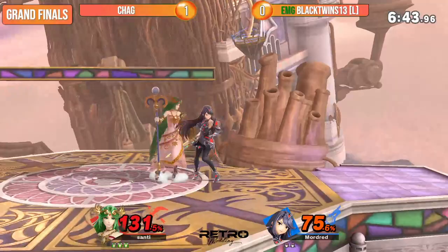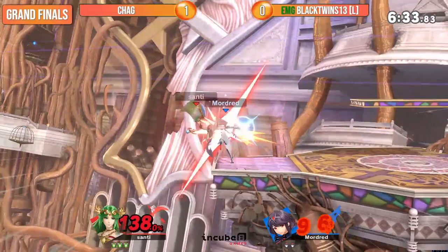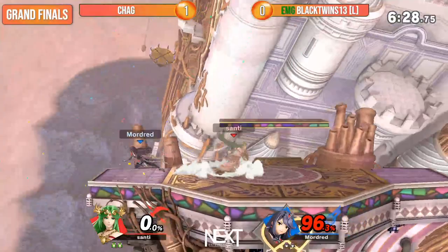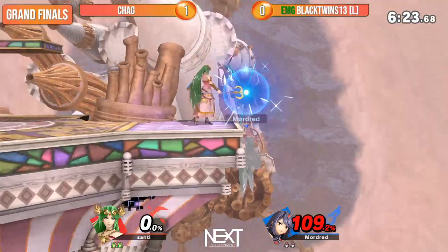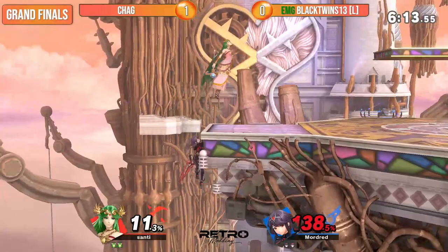Chag lays very patiently and Black Twins is trying to chip away damage before his stock is potentially taken. Much to the contrary of his set against Soar earlier where Black Twins was winning pretty much every scramble situation, Chag takes the stock. Weird bounce off there — I have clinical depression because of that. Chag's not going to let it get him down as he finds that explosive flame offstage.